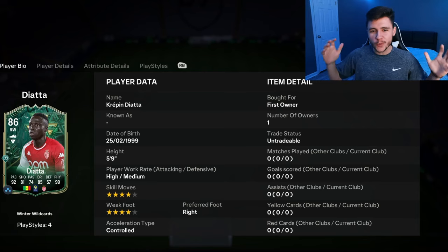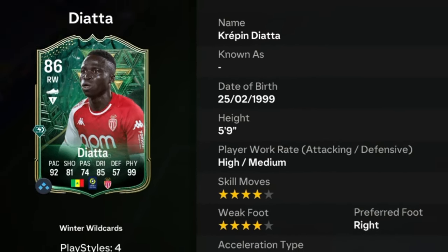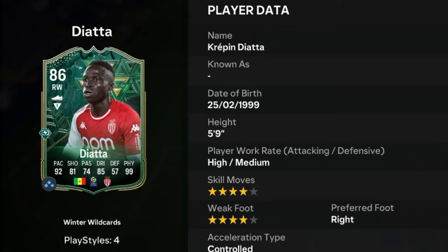In today's video, we go ahead and check out the new winter wildcard SBC for Diata. Diata is an 86-rated card who stands at 5 foot 9, has high-medium work rates, right-footed with 4-star skill moves and 4-star weak foot.